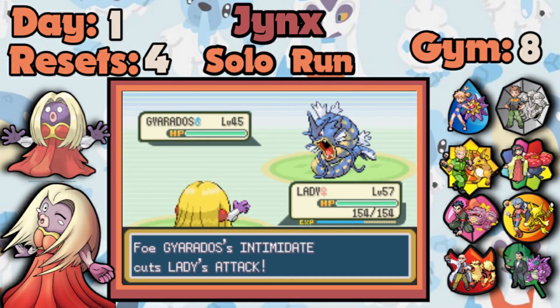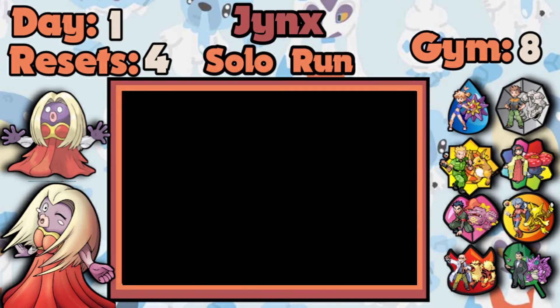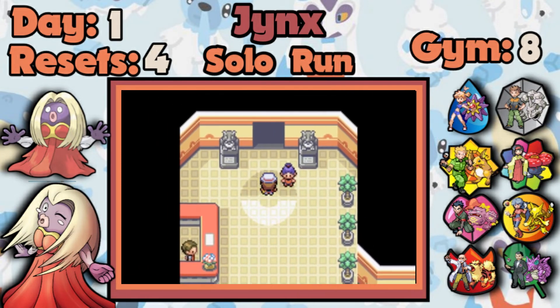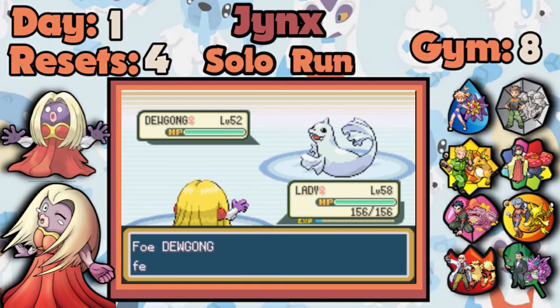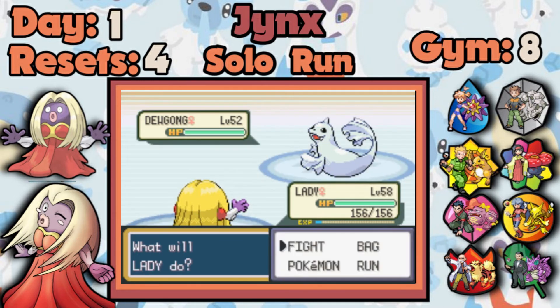Gyarados is a one-shot — Ice Beam, done. Alakazam could use physical moves but Calm Mind is just super powerful. Thinking about it now, if I had just used Calm Mind instead of Mega Punch or Secret Power in the Mr. Mime video, I could have gotten a time way less than 10 hours. I got better planning when I reached Marowak because Marowak needed a lot of planning — amazing move pool, good type coverage, but horrible stats and typing. Now Dewgong is a perfect scene to set up Calm Minds, after which it's just ice punch or psychic.